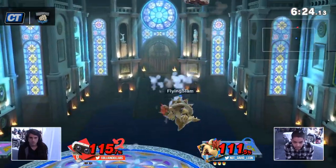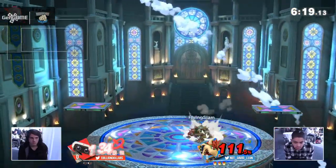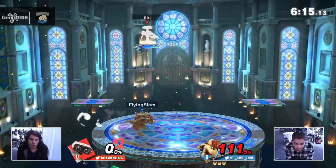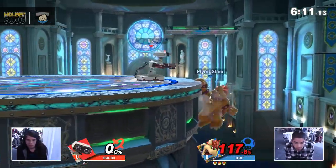Love the falling neutral air there, just anticipating where Dill was going to be after that roll — got the read. And another one. Using the platform to his aid, but cross stage is not enough. That forward air — the high hitbox is so good for edge guarding and juggles.